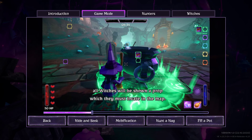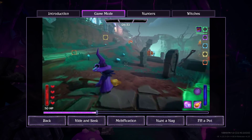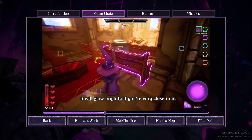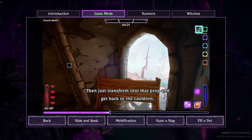As soon as the cauldron is activated, all witches will be shown a prop which they must locate in the map. Look at the divine orb to find out if a required prop is nearby. It will glow brightly if you're very close to it. Then just transform into that prop and get back to the cauldron.